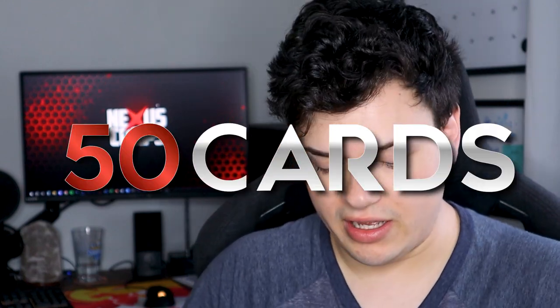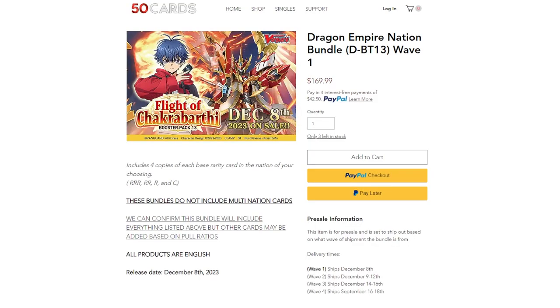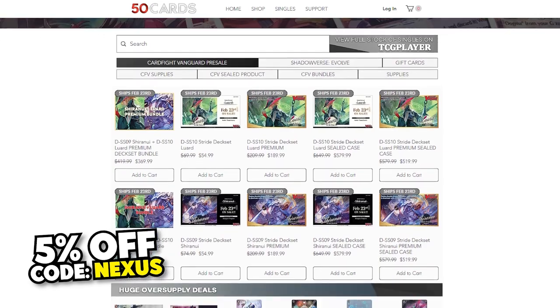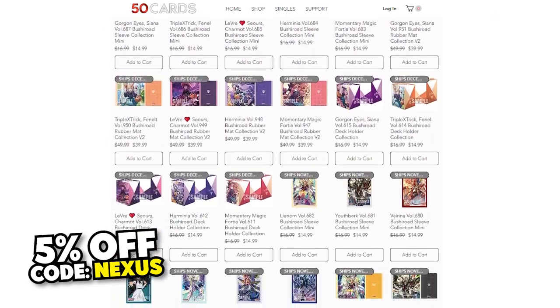But real quick, want to give a big shout out to 50 Cards for sending us these boxes. If you haven't heard of 50 Cards, they're an online shop for buying Vanguard bundles. You can pick up play sets and you can also pick up deck boxes and sleeves — tons of Vanguard supplies as well. So go ahead and check out 50 Cards.